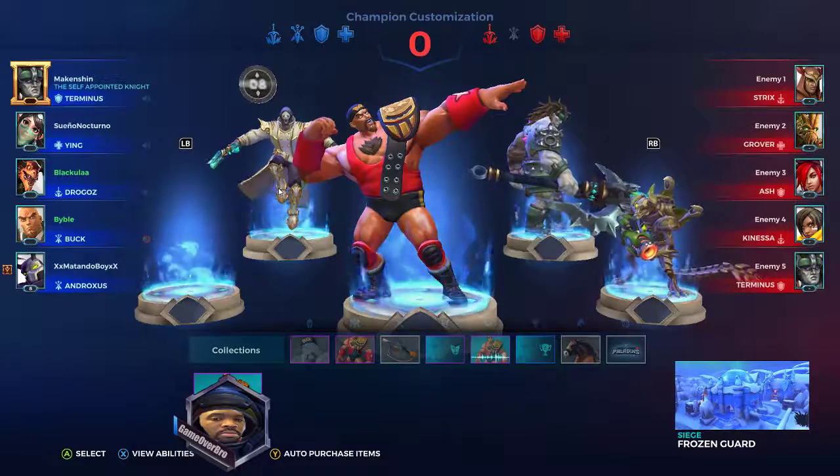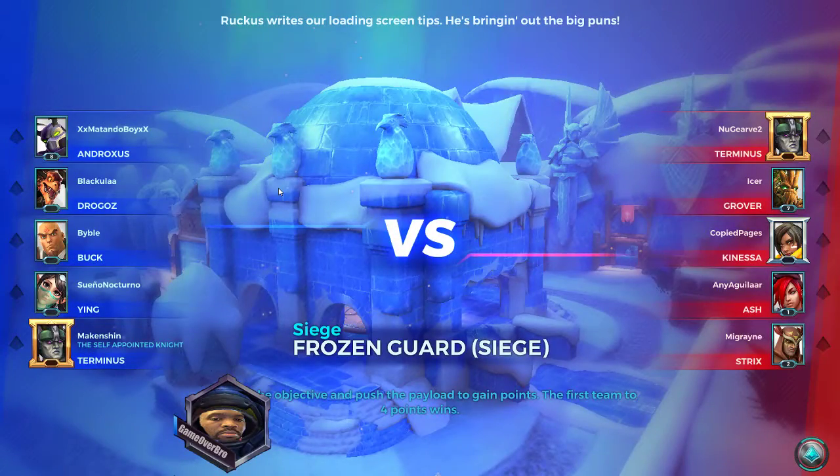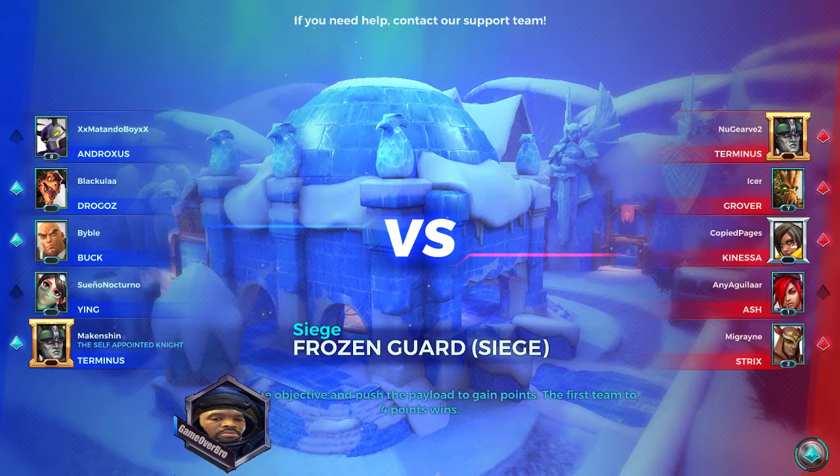Terminus — is he a tank? He's frontline. The Buck has come! Look at the little frame around there — they're starting to get frames in here. You already know how they did on Smite — those frames got crazy, all the Odyssey stuff with all kinds of hookups for your frame. They're giving you tips now — you can change the color of your aiming reticle in the options.